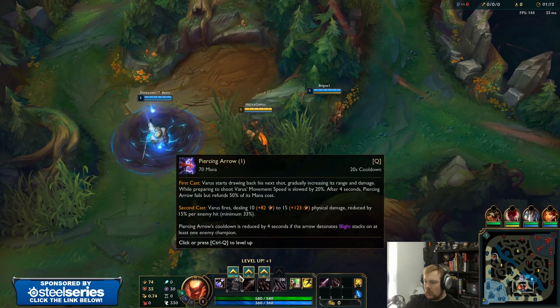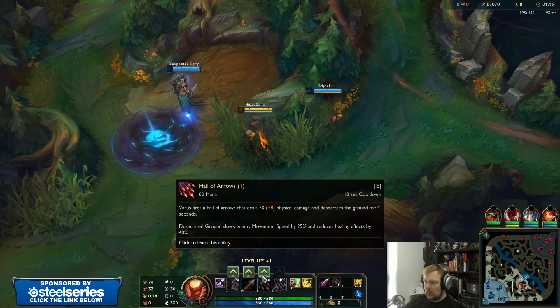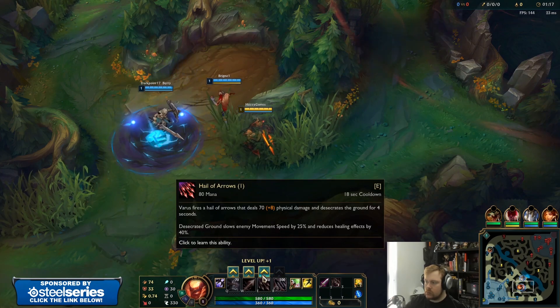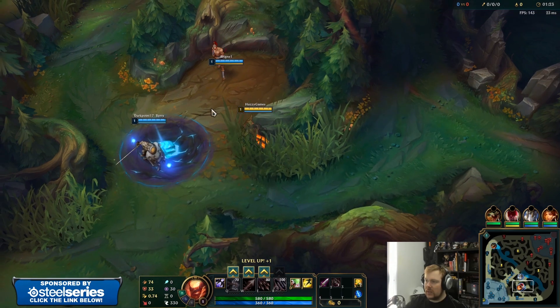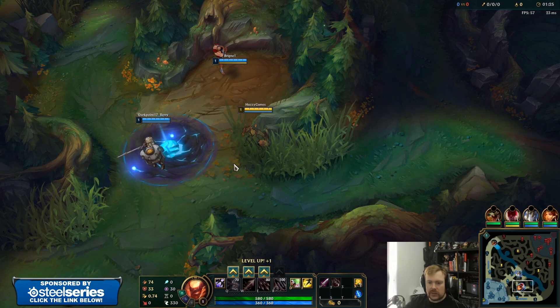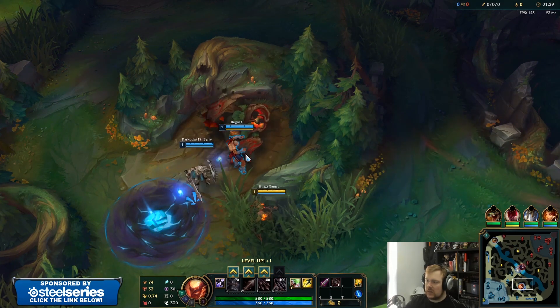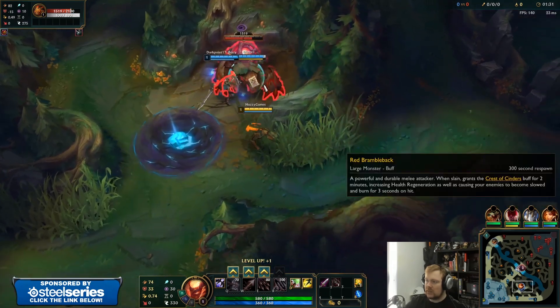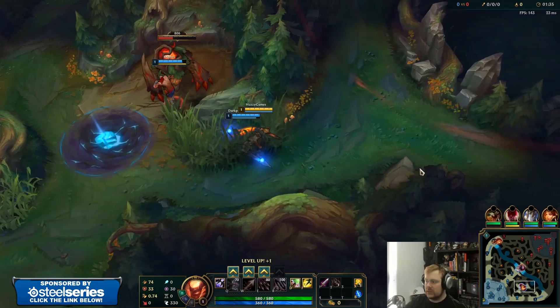I don't want to take E or Q at level 1. Q gives me probably more damage, E gives me a slow. I'm not going to use a spell on the first camp - I'll just auto attack it. I'll wait until I get to lane phase. If the enemy team goes aggressive early, then I'll go E, because that just slows the Skarner. And that's kind of how you make a Skarner useless - you just slow it.